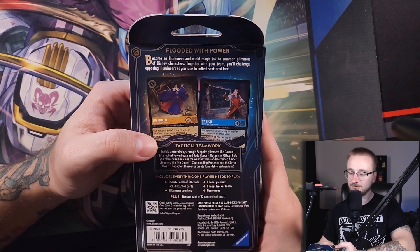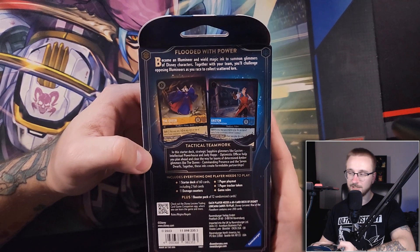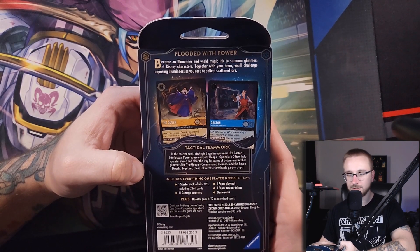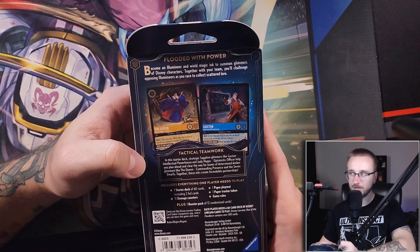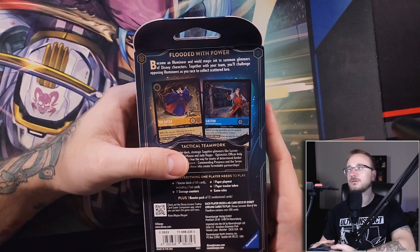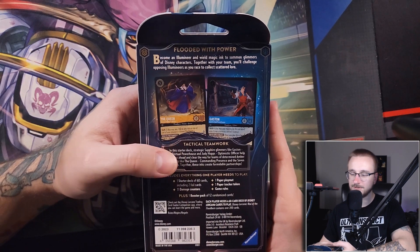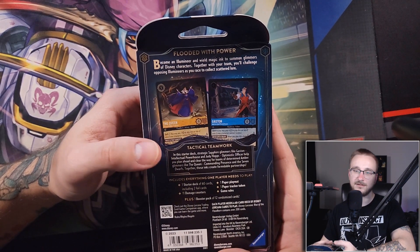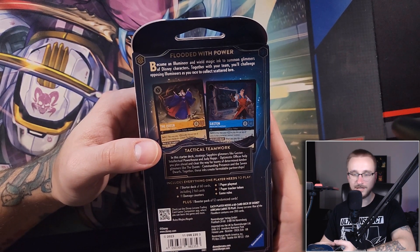The really cool concept of the game: you're not trying to deal damage to the enemy player. Obviously you're trying to challenge their characters and knock them off the board, but the main mechanic is lore. You're questing every turn — the equivalent of tapping a character — gathering lore and trying to get to 20 before your opponent. You have a mana equivalent called ink, and cards with an inkable icon can be put into your inkwell face down to generate ink to pay for cards.